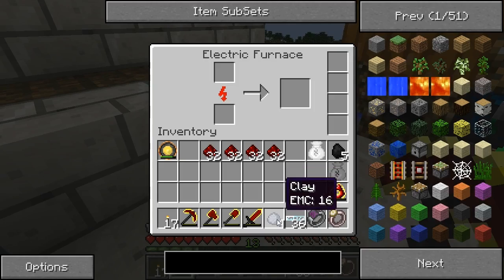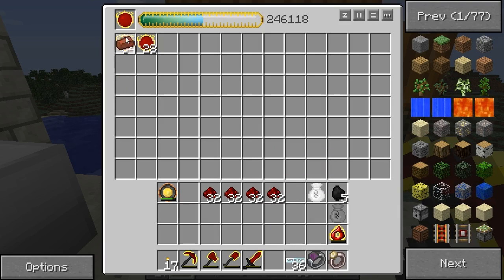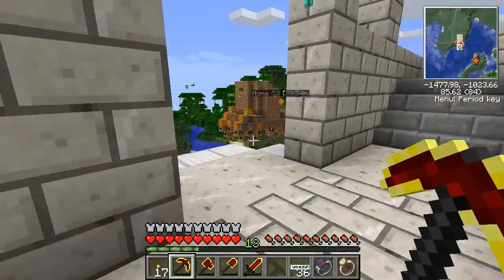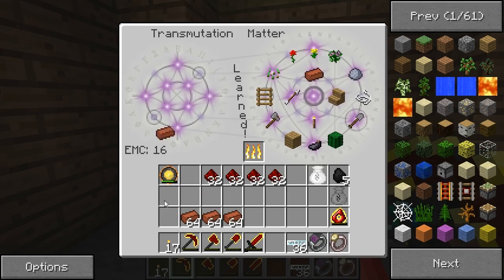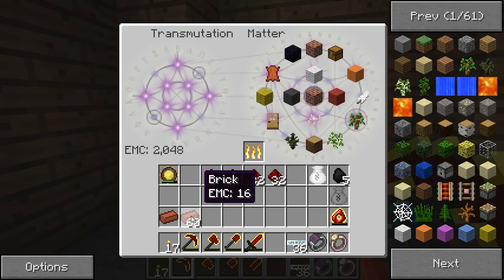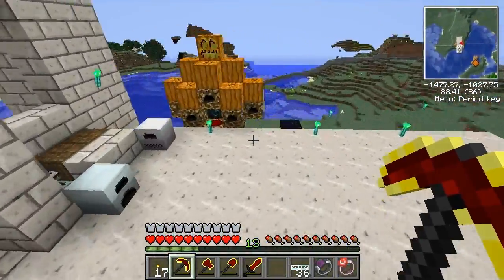I'm going to process some clay into bricks. I only need one brick to start, but I'll get a lot. I think I need like three furnaces, so I'll be back in a moment. Four bricks gives me a block, and I can teach this to the transmutation tablet. I have 48 of those, which is perfect — though I don't have a crafting bench over here.